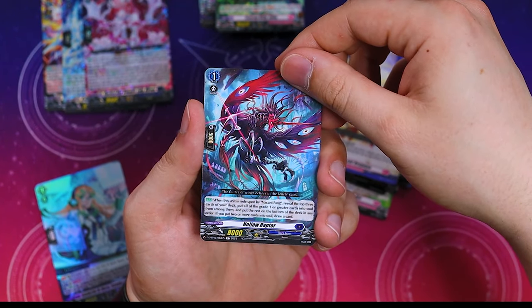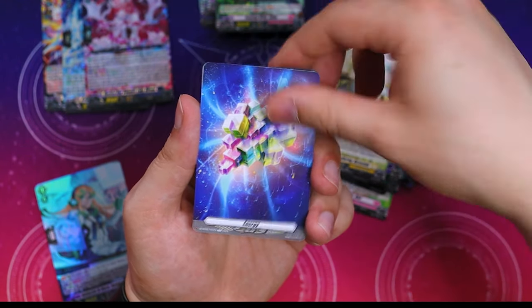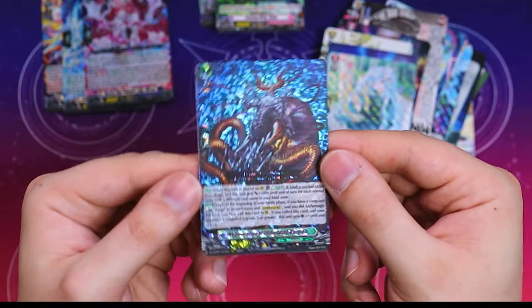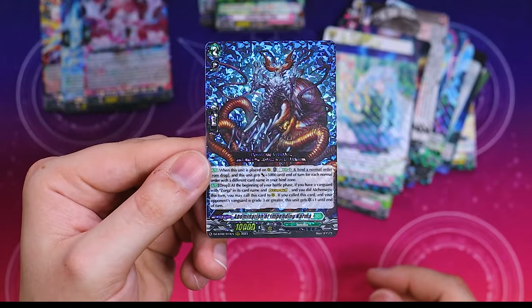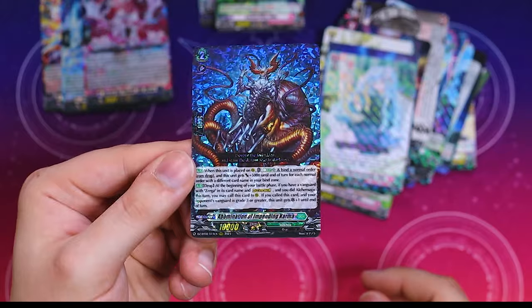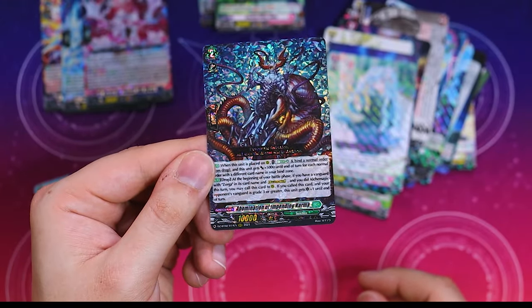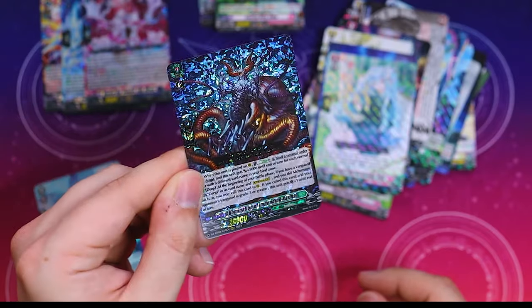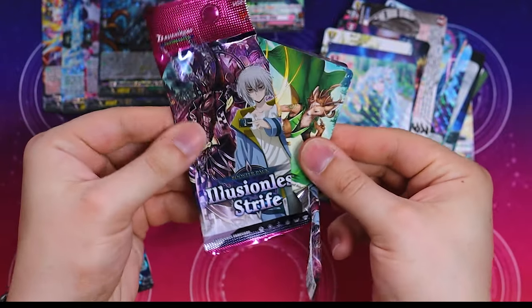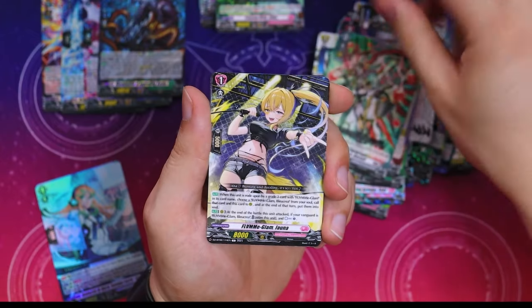Continuing on — more commons. This is a grade one for Blangmire, and this is for Soul Rion support, along with another Energy Marker rare. We got our next Triple R, which is Impending Karma. Impending Karma is a really good support card for Zorga — you call it from the drop, it gains a critical, so it has a lot of pressure. Then it gets a really big number, you swing with it, and you end up re-standing it with Zorga with the critical. This is a really good staple for the new Divine Skill Zorga. That was our fourth Triple R, so we should be close to done with this box.